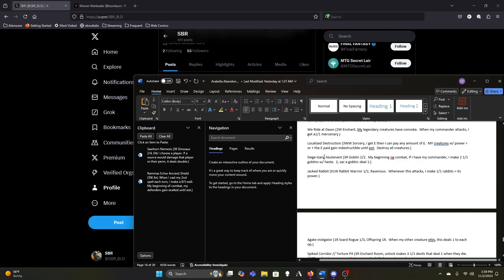Siege Gang Lieutenant definitely stays — as long as we have our commander it's making two one-ones a turn. It's just so much better than the Apprentice Thopterist. Jackrabbit — it's a one-power creature that makes one-ones when it attacks, so at its worst it's a bad Krenko. But it'll usually be much better than that — if we cast it on seven mana so X equals five, we get to draw a card on top of that, and it's a six-power creature so it'll make six one-ones when it attacks.